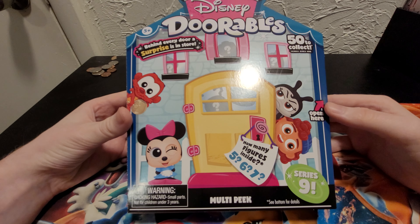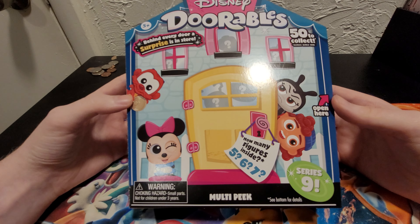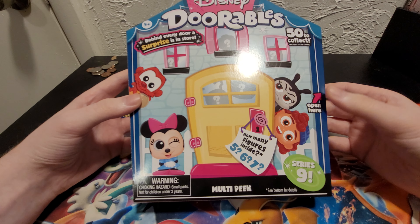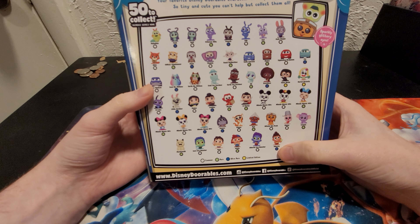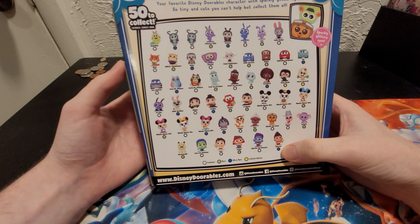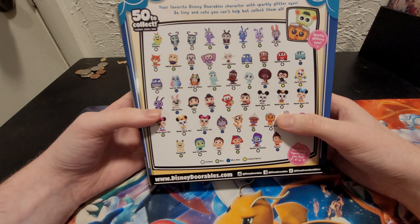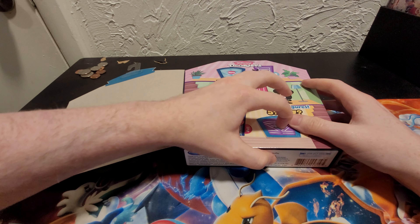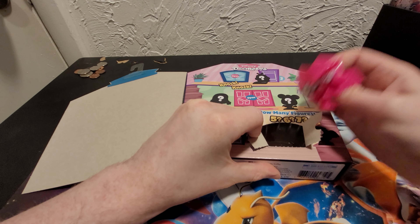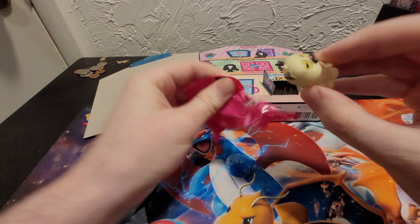Hey, what's up guys! So today I thought I'd try something a little different — we're gonna be opening some Disney door bowls. I kind of collect these so I thought I'd try them out on the channel. Taking a look at the back, I'm actually hoping for Alberto — he is my favorite character from Luca. But other than that, I'd be pretty happy with anything that I got.